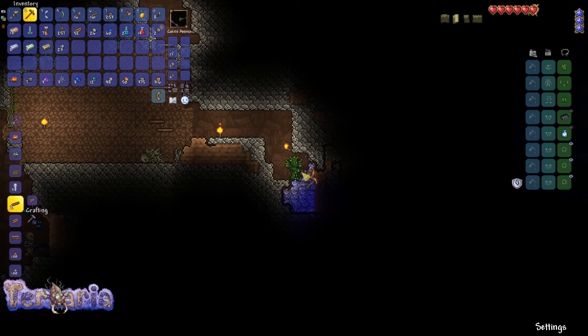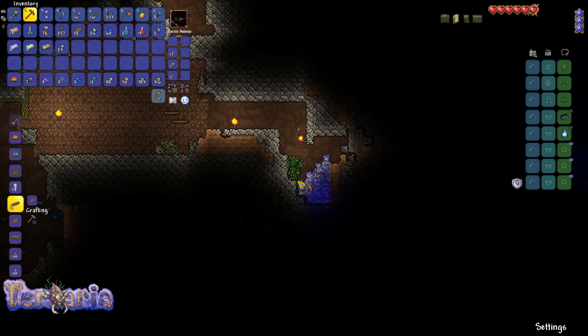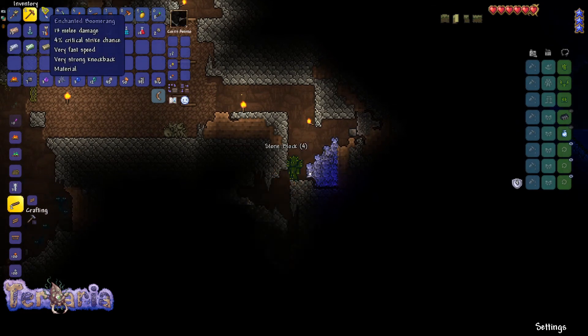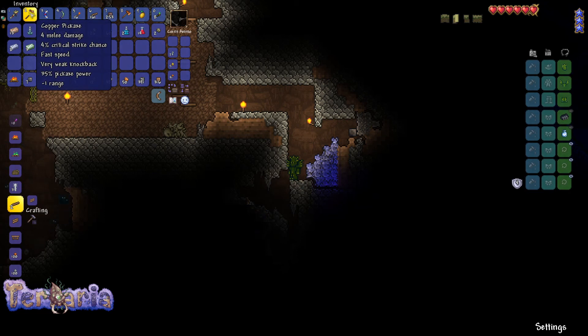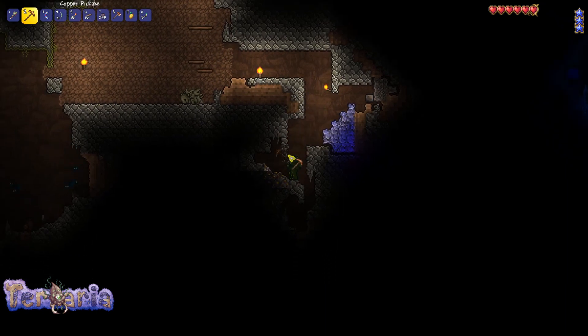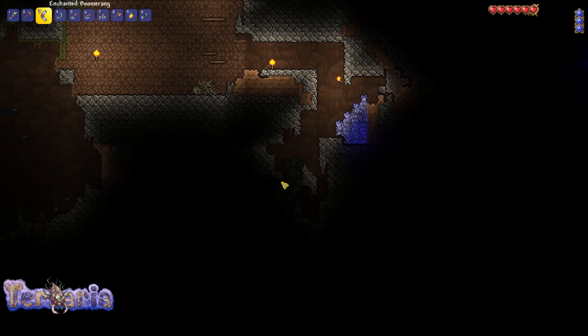I reached this ore and I can't mine it. This is demonite ore — it's a specific ore that only spawns in the corruption. So if you picked crimson instead of corruption when you started the game, you won't see this; yours will be red, which is crimnite or something like that. I can't mine this yet — I need a higher pickaxe power. If you look at your pickaxe, see this 35% pickaxe power? You need 55 to mine demonite. So if I find gold — which I think is down here, or this is topaz — a gold pickaxe might be enough to mine the demonite ore.